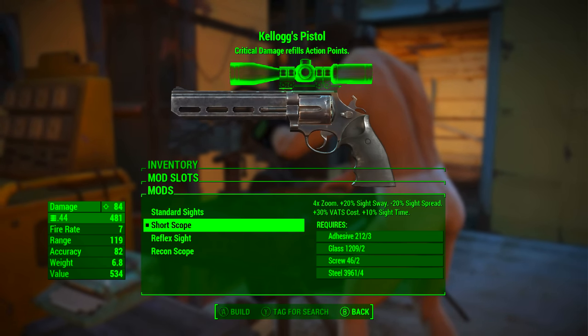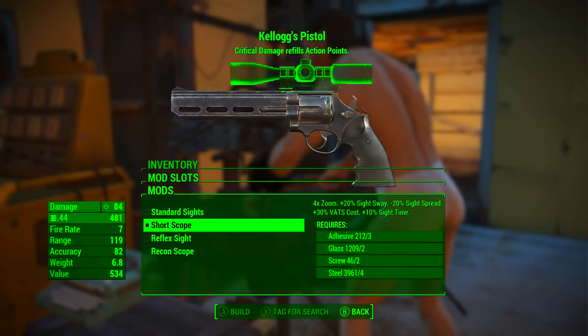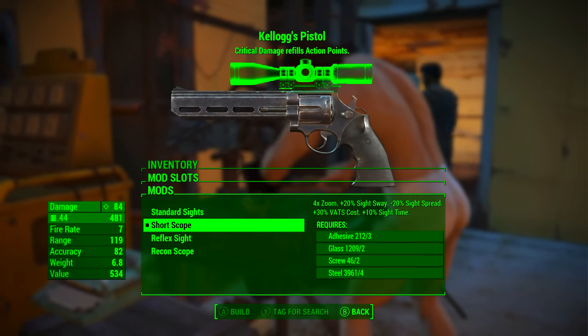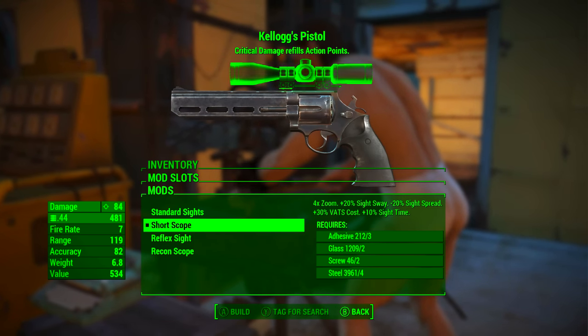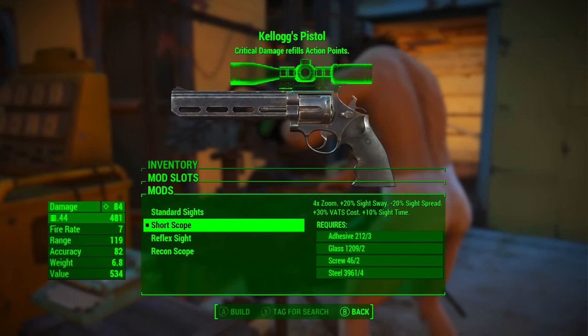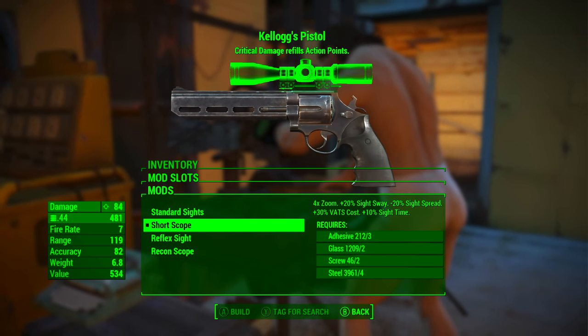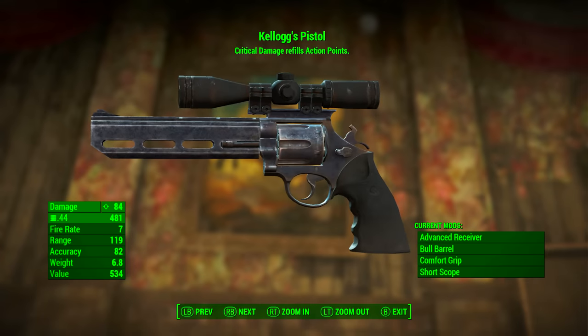Fourthly, in the fourth slot we're going to be going with the short scope. If you want to do a lot of down-sight shooting I would suggest going with a reflex sight. I want to make every shot count, so I'm going with a short scope — and if you give zero concern about aesthetics I would suggest going with the recon scope. The short scope adds full-time zoom, increases sight sway by 20%, reduces sight spread by 20%, increases VATS cost by 30%, and increases sight time by 10%.